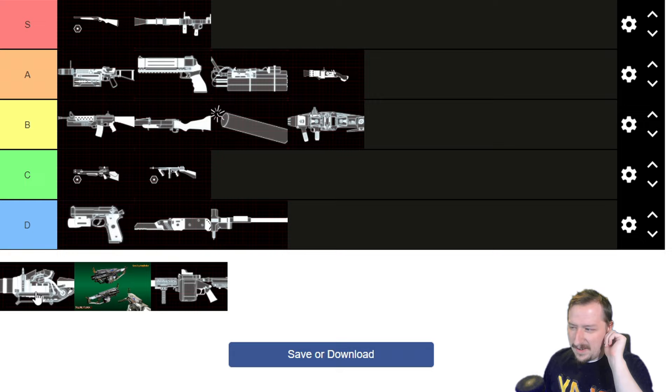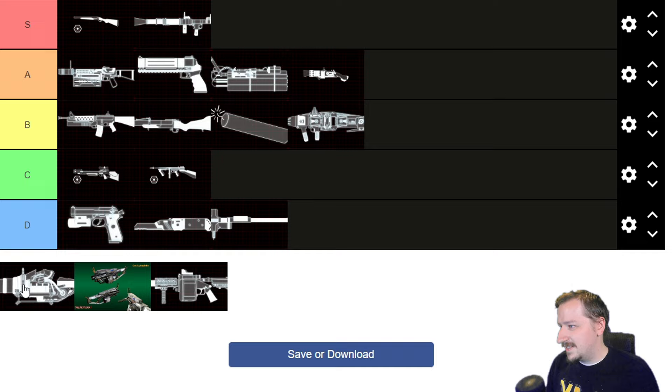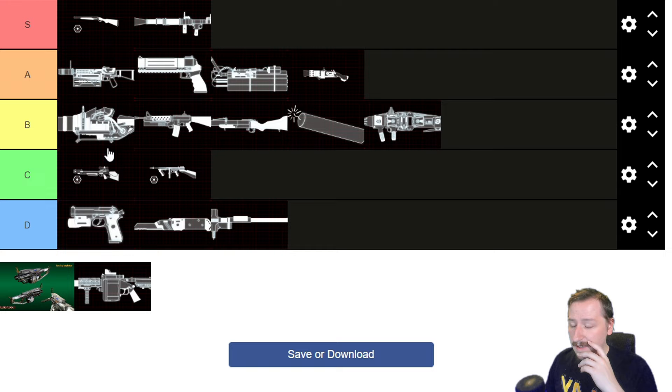Then we got the Husk Cannon. I've always felt this one is kind of weird on Demo. Some people really like it, and I can understand — with nukes you can spam them out pretty fast. I think it's better on Firebug personally, but it's still pretty solid on Demo so I'm going to put this one into high B tier, low A tier somewhere around there. You can also charge it up and fire it, dealing extra fire damage to small enemies and really high explosion damage. It does weigh a lot so options are a little limited, but other than that it's a fairly solid weapon.